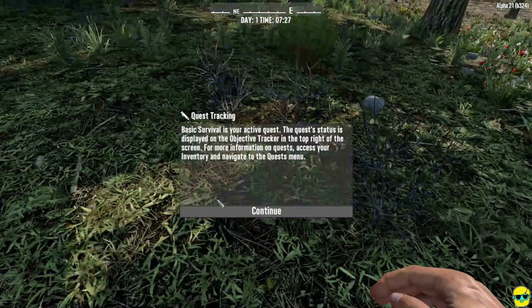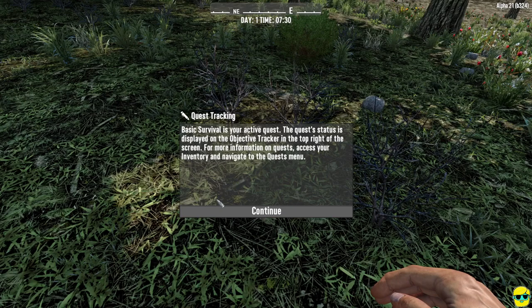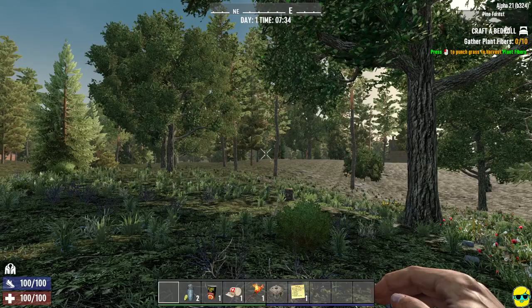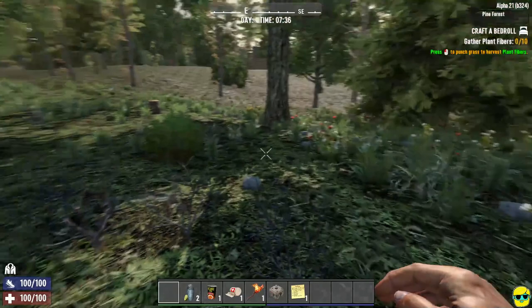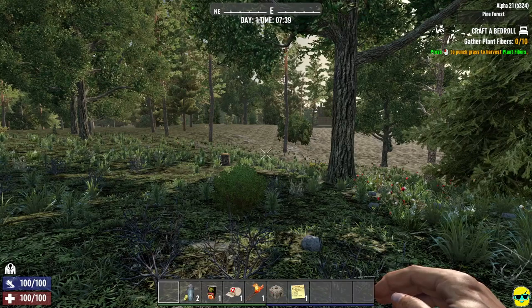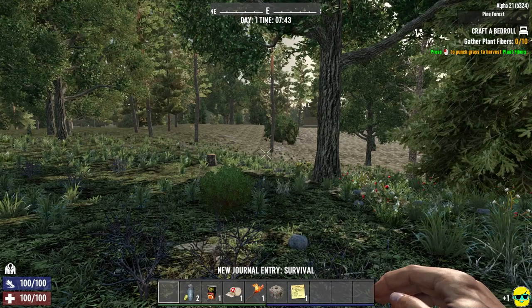That's where you start, and now they're giving us a tutorial quest. 'Basic survival' is your active quest — the status is displayed on the objective tracker in the top right. For more information on quests, access your inventory and navigate to the quests menu. We've started in the woods. This is a game where you use WASD to move and the mouse to adjust your aim like a first-person shooter. I'm playing on PC, so I'll be explaining everything in terms of mouse and keyboard.